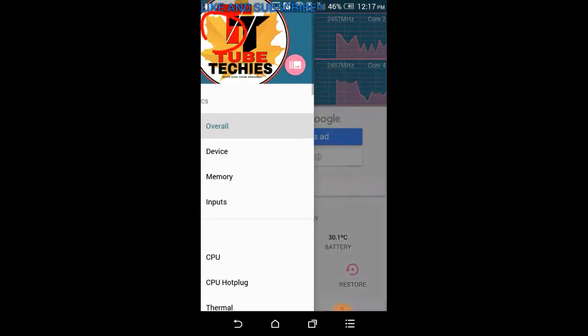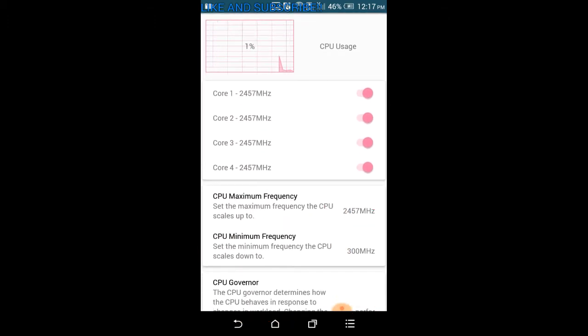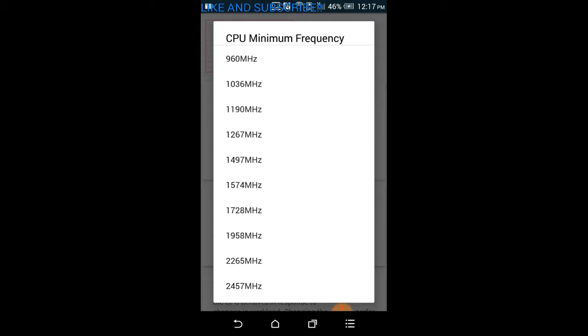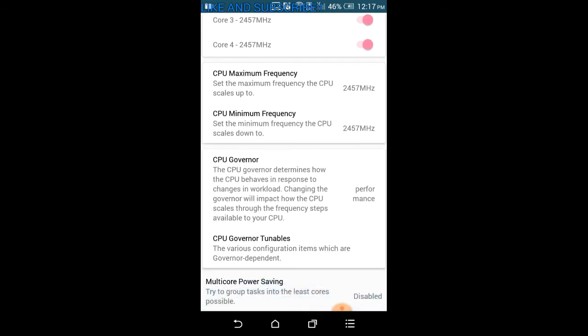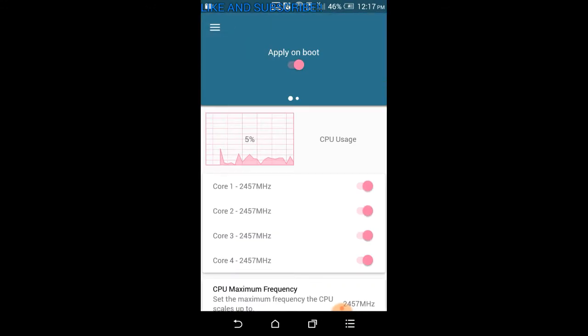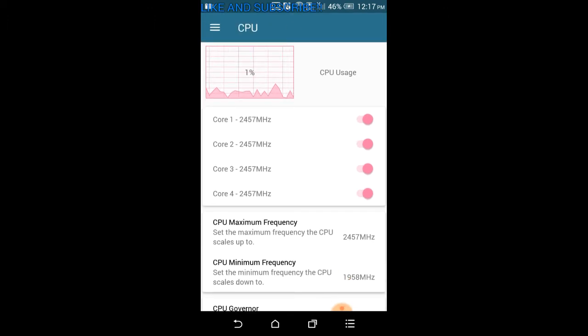Click on the menu, then click on CPU. Turn all of them on, then click on the minimum CPU frequency and set it to the highest possible — this will make your CPU work as fast as it can. Next, click on CPU Governor and press 'Performance.' This will speed up your device, but remember it will drain your battery, so enable it only when you are playing games.